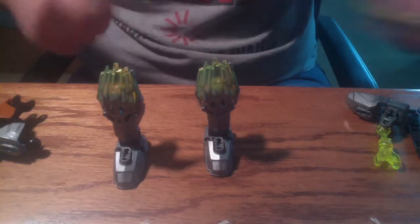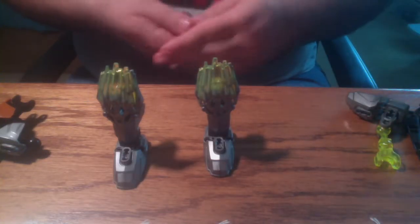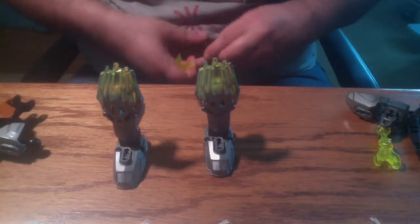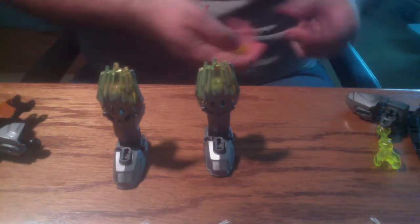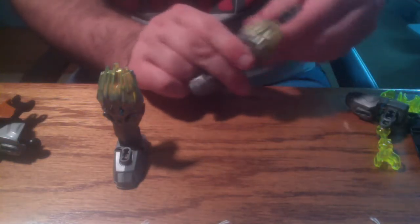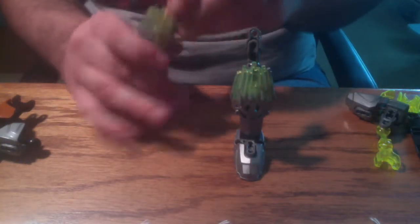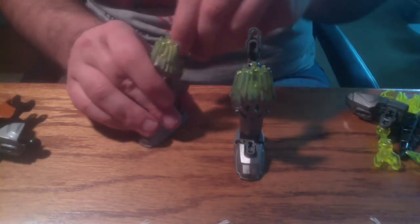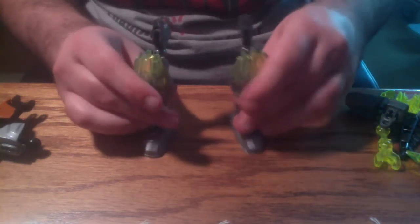One of the big flaws I had with the original Pohatu was that he wasn't tall enough and he didn't have pauldrons, and he was very asymmetrical. So my version fixes that — making him symmetrical, and I added pauldrons. I actually took away the trans lime green because I wanted it to be more true to the original Pohatu.